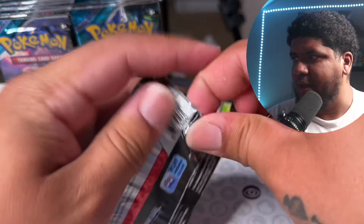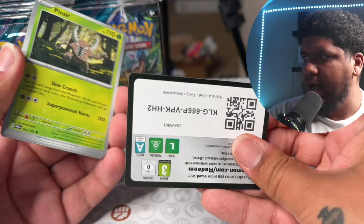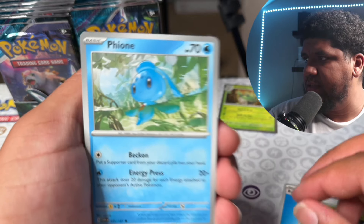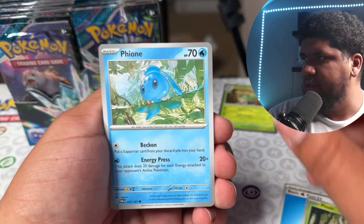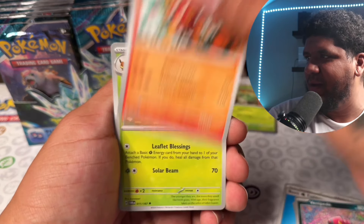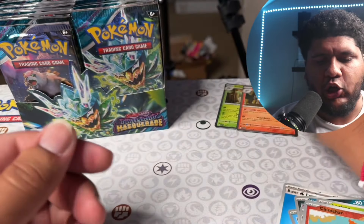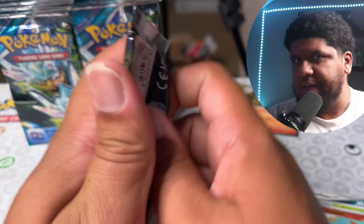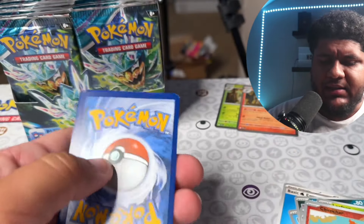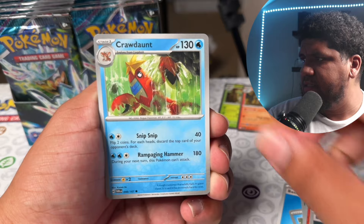Speaking of Sinistcha, we have the Sinistcha artwork right there on the front. There are just so many cards that can be pulled. We have Fantop, Chimchar, and a Chandelure — not looking so good on the left side, two packs down. But I have faith in the box. Some of the code cards will and will not be used — a little bit of a tongue twister there.